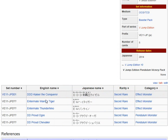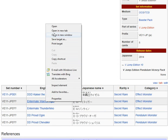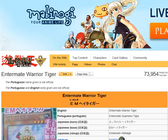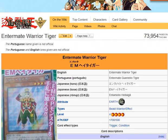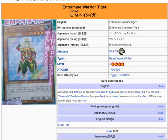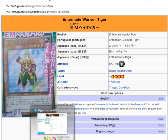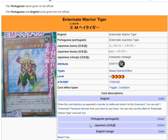Next up we have Intermate Warrior Tiger. It's an Earth Beast-Warrior Effect Monster, Level 4, Attack 1700, Defense 500. When this card destroys an opponent's monster by battle and sends it to the graveyard, you can add one Intermate Pendulum Monster from your deck to your hand. You can only use this effect of Intermate Warrior Tiger once per turn.